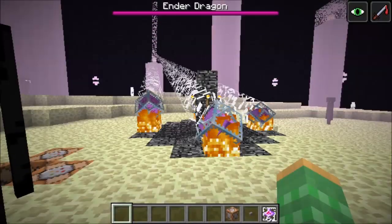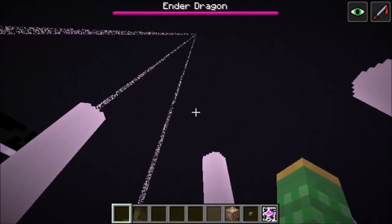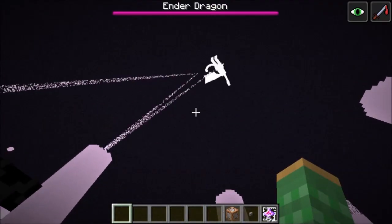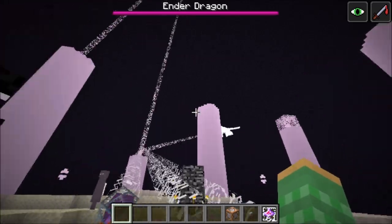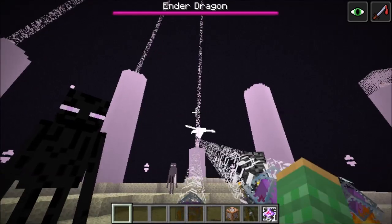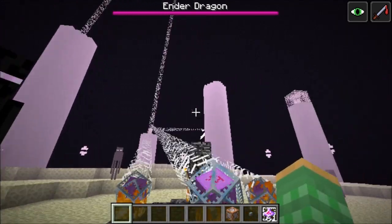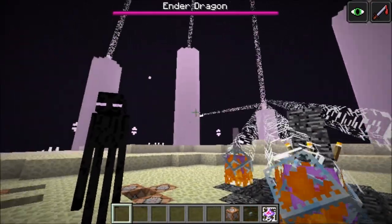A couple of weeks ago I showed how you could freeze the dragon resummoning sequence in single player by re-logging during it. A technical player by the name of SignedLab told me that if you do this in 1.10, the dragon killed NBT value will change back to 0. Then after 1 minute the dragon will respawn, and when this dragon is killed, it will give the 12,000 XP as well as a new dragon egg.